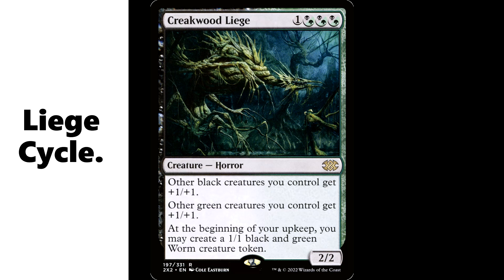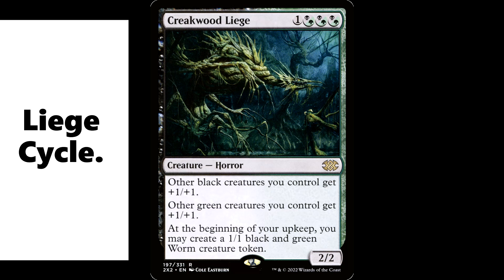One of the best cycles to come out of this block was these weird hybrid liege creatures. You got the Creekwood Liege — he's one and a three hybrid black-green. For a creature horror, it's a 2/2. Other black creatures you control get plus one plus one. Other green creatures you control get plus one plus one. At the beginning of your upkeep you may create a 1/1 black and green worm creature token. So you have an anthem that hits both colors and some little bonus effect. Some of these were better than others. And if you have a creature that's both colors it gets both bonuses — that's from the rulings.